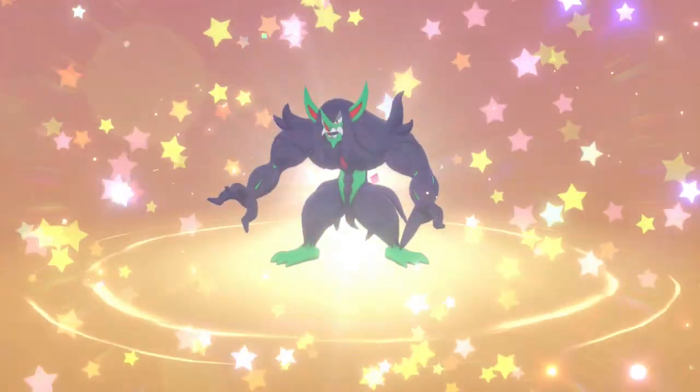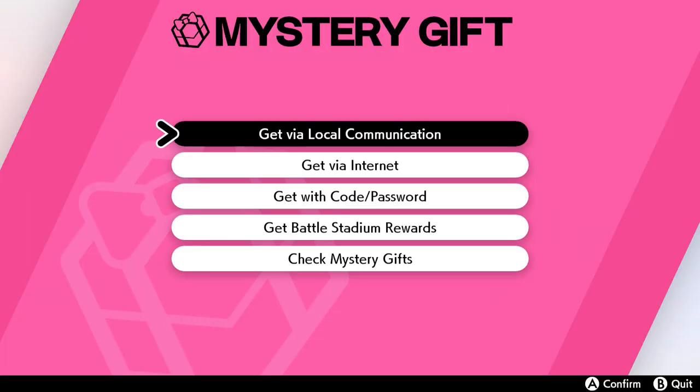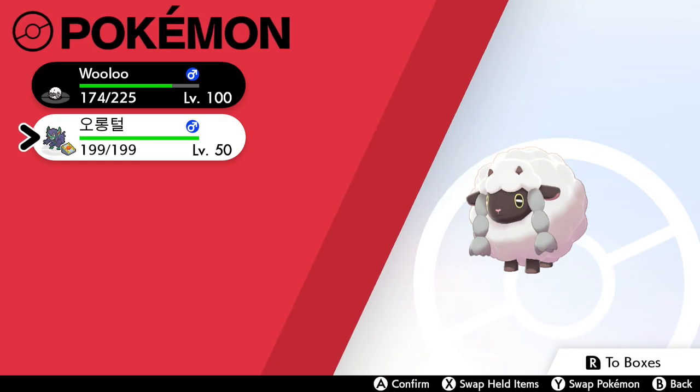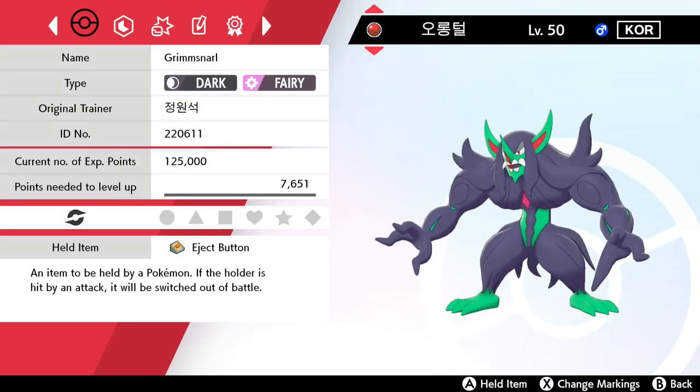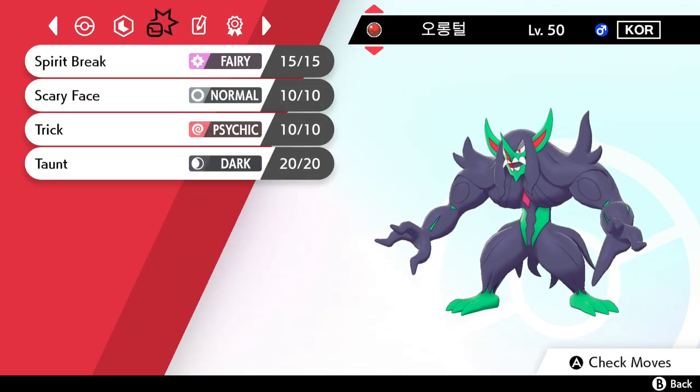Here is the Grimmsnarl. I believe it's a competitively bred Grimmsnarl, same as the Sableye and all the other events we've done. It's got the Eject Button, Dark/Fairy type, Cherish Ball, and the ability Prankster.